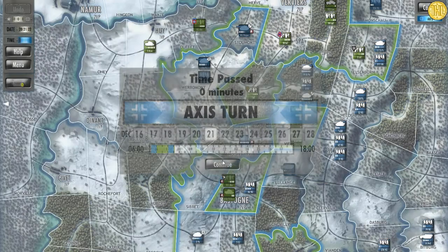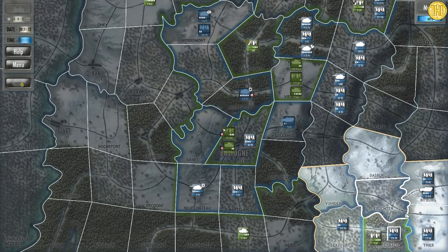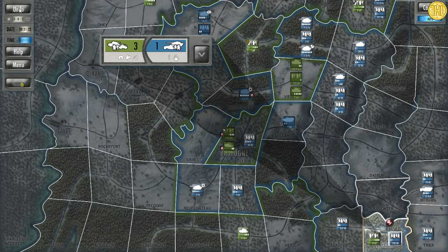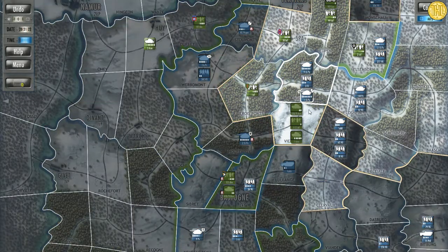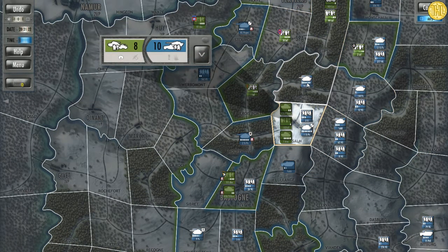My turn again. The game's pretty simple but I found it personally enjoyable. You can undo your moves as well, which is pretty cool. We're going to send all the troops over to this square — the green is obviously the Allies, with power 16 and 8.